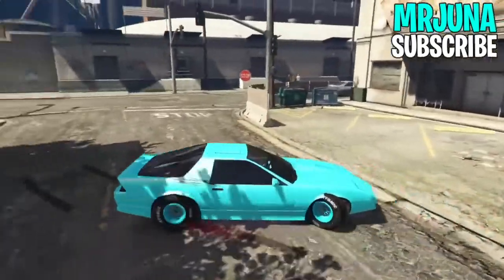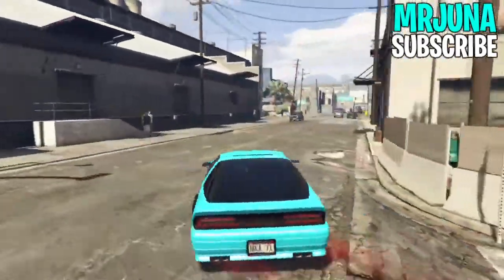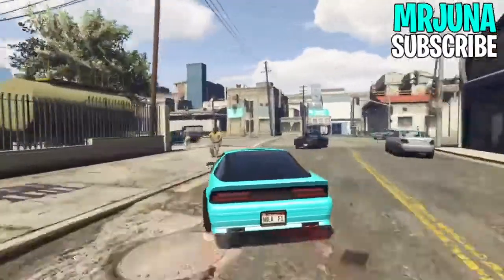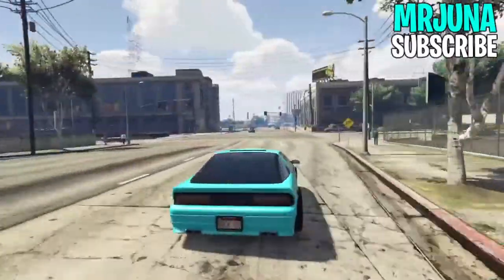Welcome back to the channel. In today's video I'm going to be showing you guys a GTA 5 car-to-car merge glitch which requires no private alert. The requirements for this glitch is just to be in a 3AM lobby, because it's going to be the easiest to do this glitch.